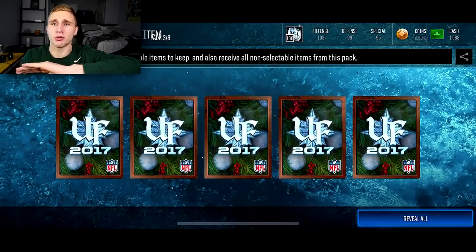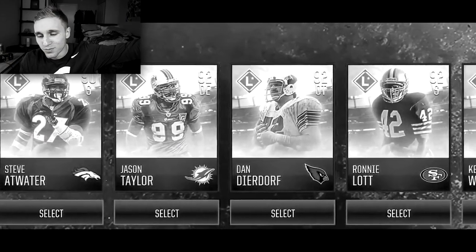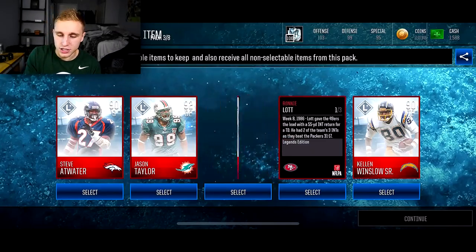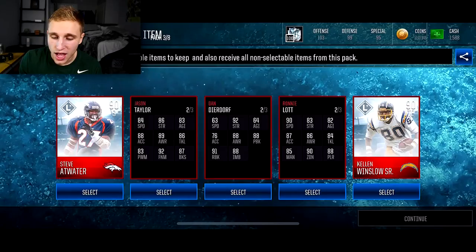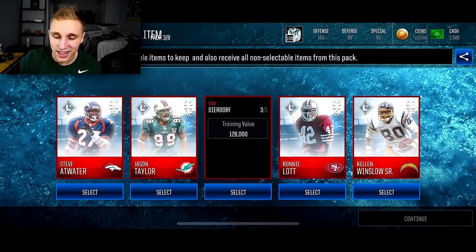This one I'm gonna do a no-look, and I'm gonna pray that I just get a 93. I'm opening it, I'm not looking, hoping there's a beautiful 93 in there. Maybe I should always look at my picks. Now I can actually decide what I really want - it's gonna be between Ronnie Lott and Dan Dierdorf. Ronnie Lott looks pretty sexy, and I have him on Wheel of Mutt. I'm gonna go with Ronnie Lott.